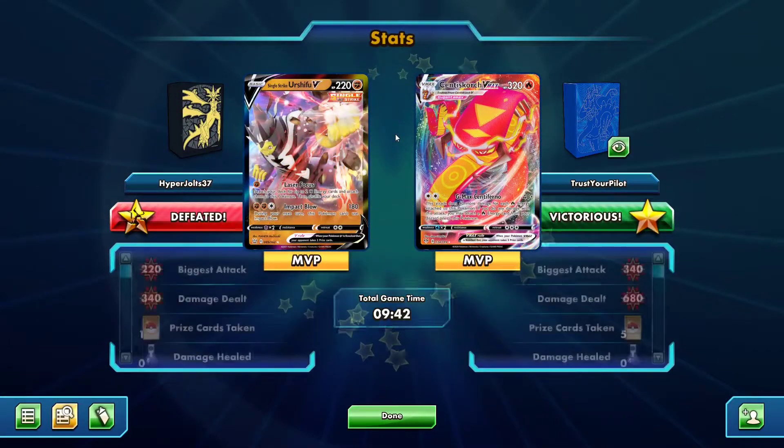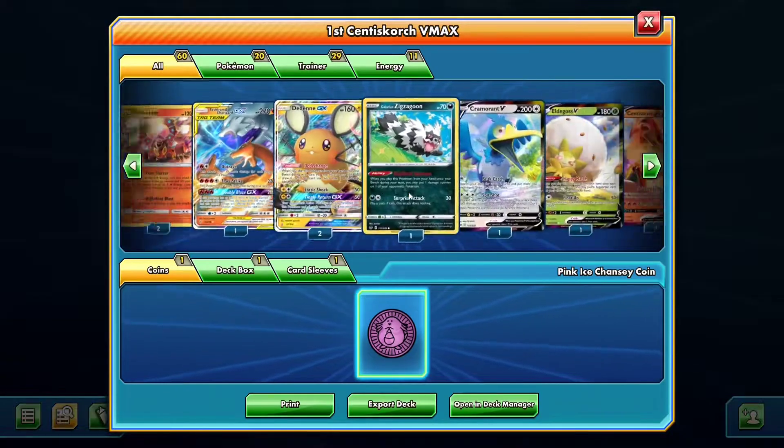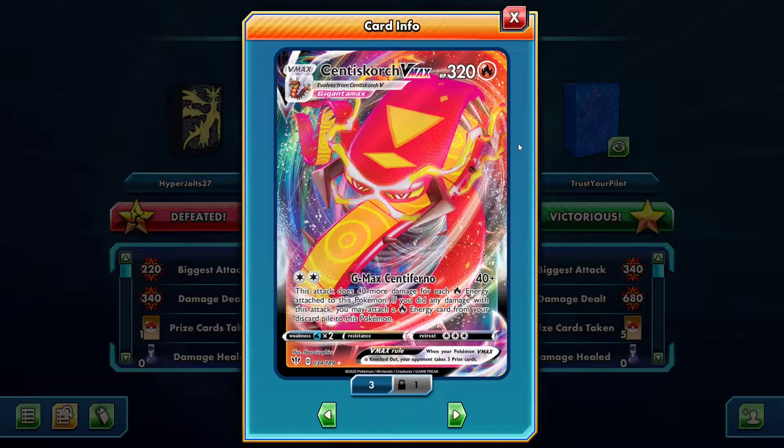So I finally faced Urshifu and you saw Centiskorch take a very convincing win. Centiskorch VMAX — you put enough energy on it for G-Max Centiferno and you're taking a one-shot against every Pokémon out there. It's really good. Let's go to game three and I'll try again for a Battle Styles matchup, but you never know.